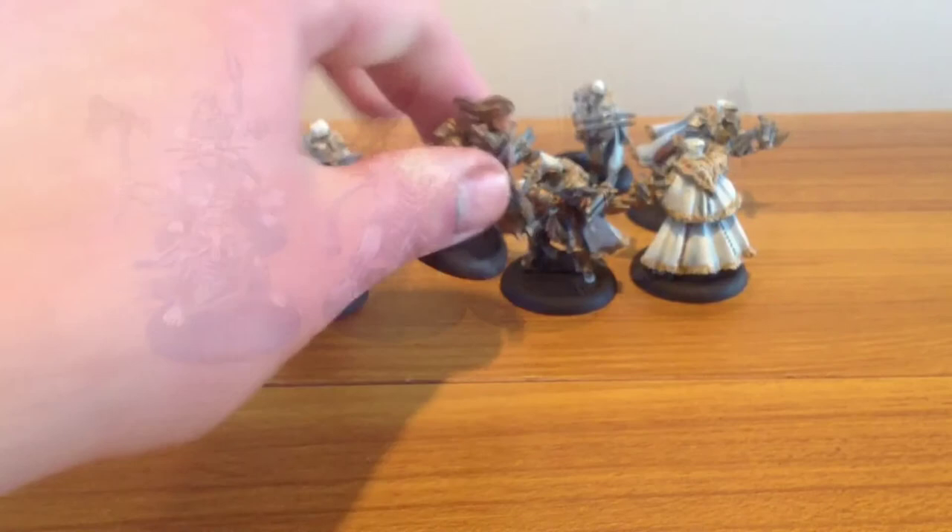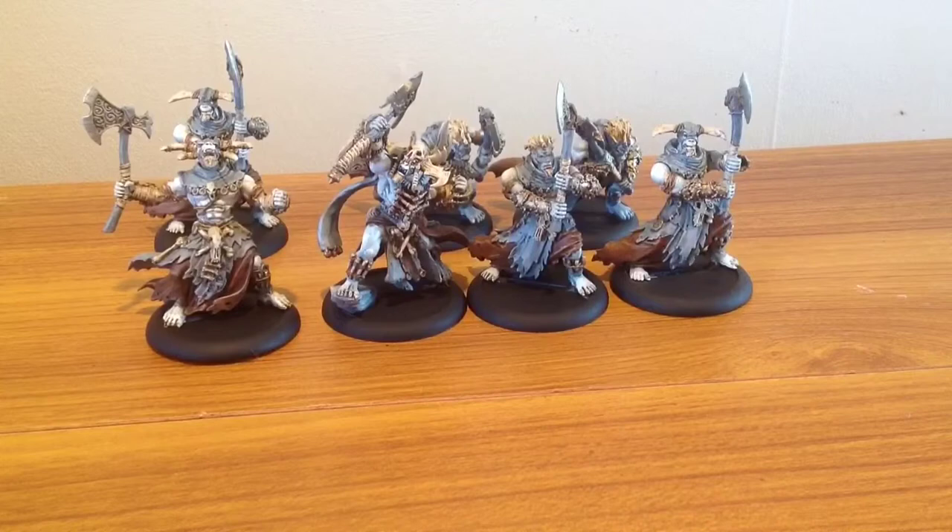Last is the unit of Ravagers, with UA included in that. They were quite nice to paint, especially the UA. I quite like all the skeleton detail on it.